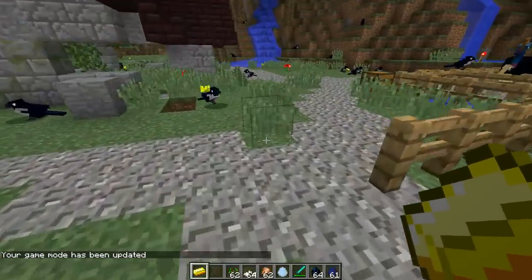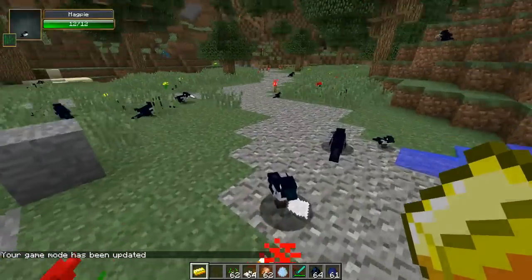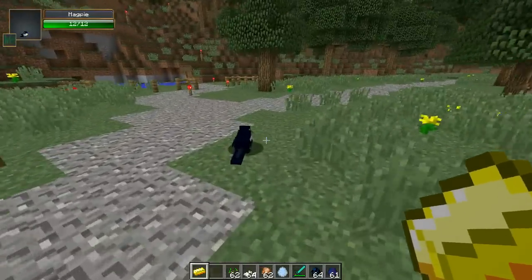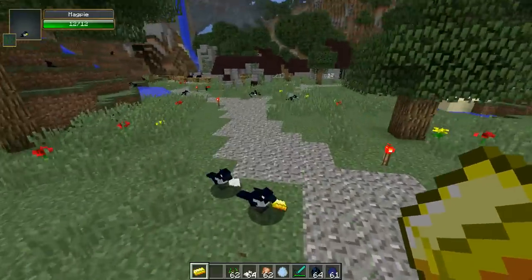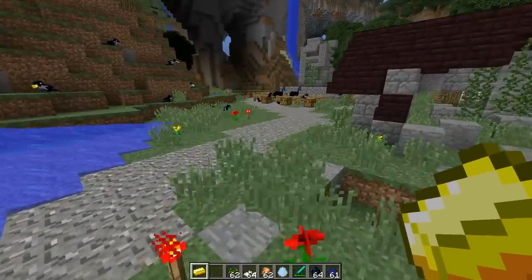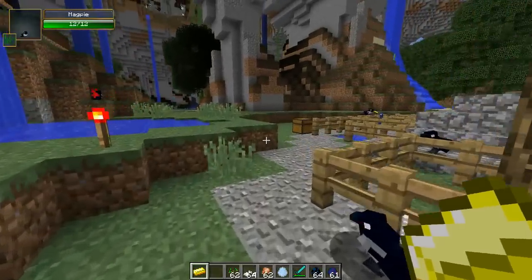That is about all there is to show with this mod. It adds in tons of exotic birds that are going to make your world more exciting and feel more alive. Plus they do some really cool things too, like picking up items. You can tame some of them, you can breed some of them. Lots of different stuff to do in this mod, guys. Hope you enjoyed it. If you did, definitely crush that like button and subscribe — that would mean so much to me. I'll see you guys next time. Peace out.